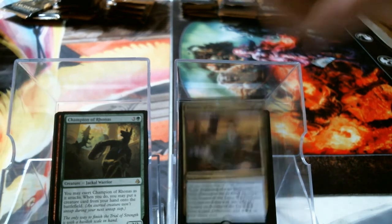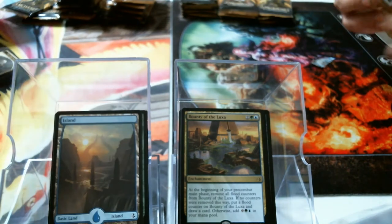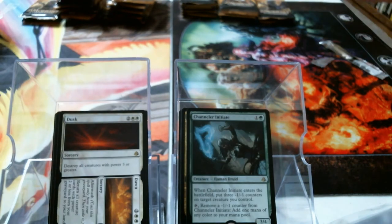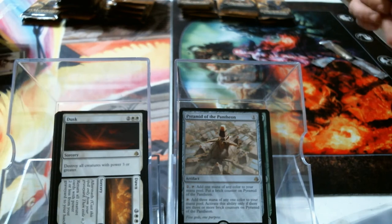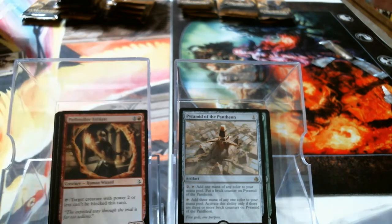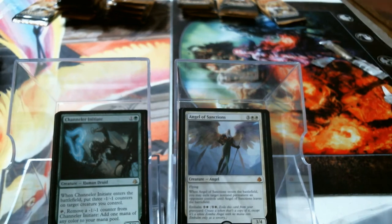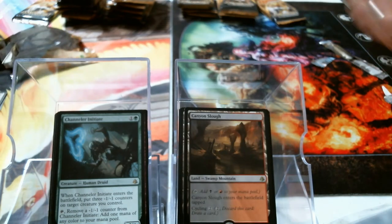Champion of Rhonas — nice. Bounty of the Luxa — who is that card printed for? I mean, what the hell, that's a weird card. Blue Bolas land. Dusk // Dawn. Chandler Initiate. Pyramid of the Pantheon. I think I'm probably going to lose one in pyramids to your mom. Black Bolas land — that one's ours. Foil Pathmaker Initiate and Chandler Initiate. Angel of Sanctions — it's a mythic.